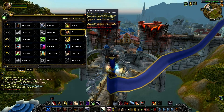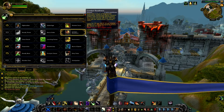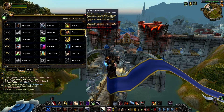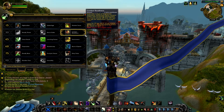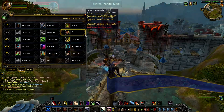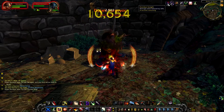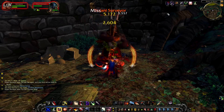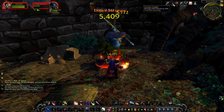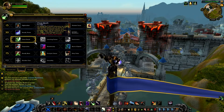Combat Readiness: enter into a state of heightened awareness, deflecting enemy weapon strikes with increasing effectiveness. Successive attacks will deal 10% less damage per application, stacking 5 times. Lasts for 20 seconds, but if 10 seconds elapses without any incoming weapon strikes, the state will end. This is similar to Nerve Strike in that it reduces damage, but different because you have to stack up to 5 times to get a 50% damage reduction.